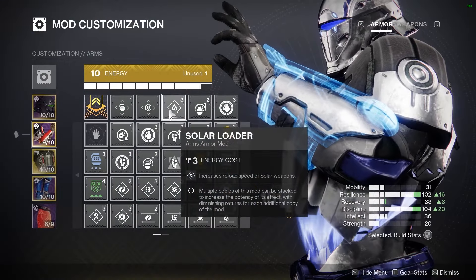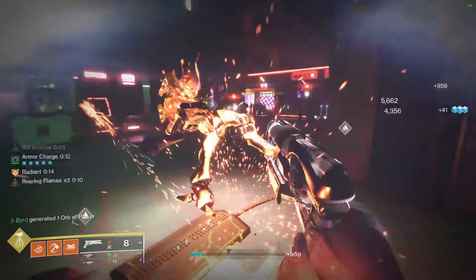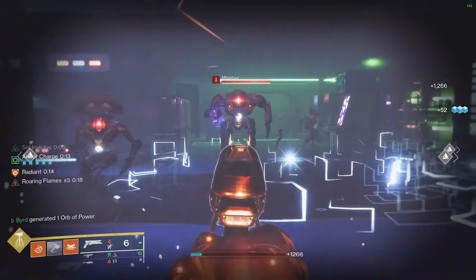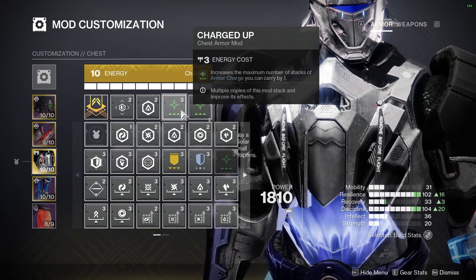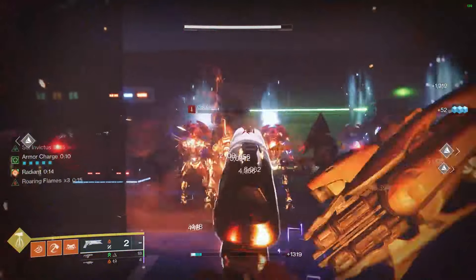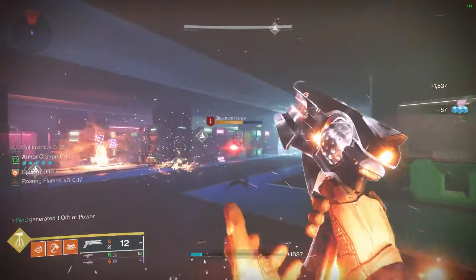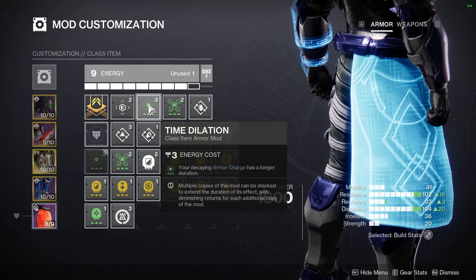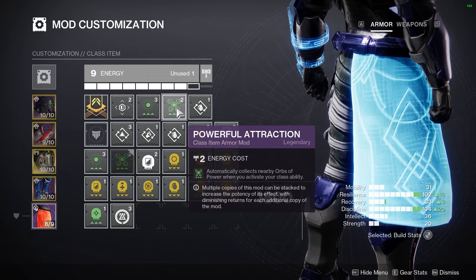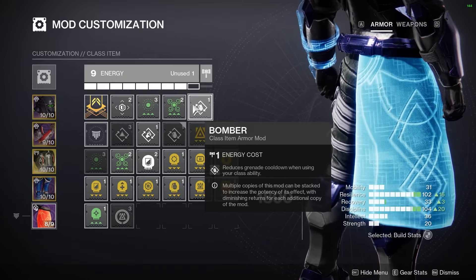On your arms, I recommend Solar Loader for better reload, Impact Induction so melee hits help grenade cooldown, and Firepower to generate extra orbs of power from grenades. For your chest, Double Charge-up for extra armor charge stacks, and optionally Solar Resistance. For legs, Solar Weapon Surge — that extra 22% damage is a real benefit. On your Titan mark, Time Dilation to extend armor charge stacks, Powerful Attraction to pull in orbs when you activate barricade, and Bomber for grenade cooldown from barricade.